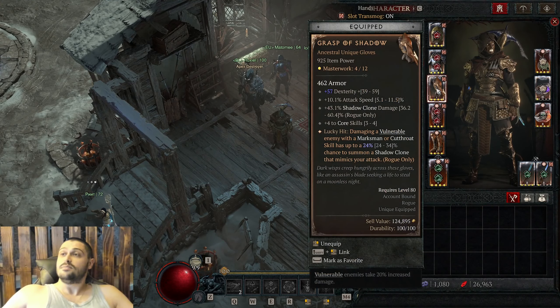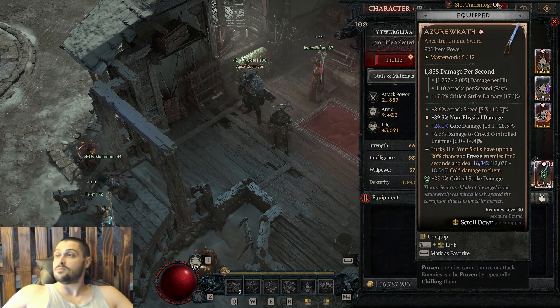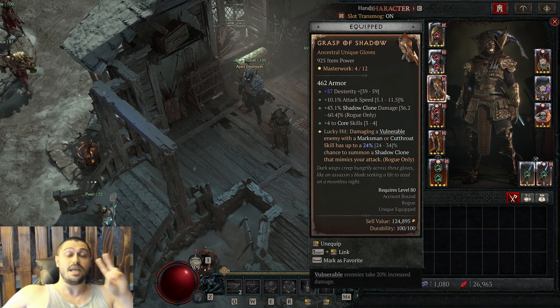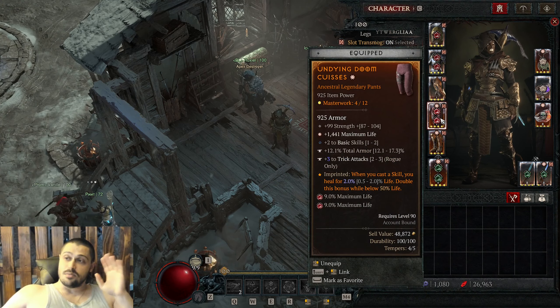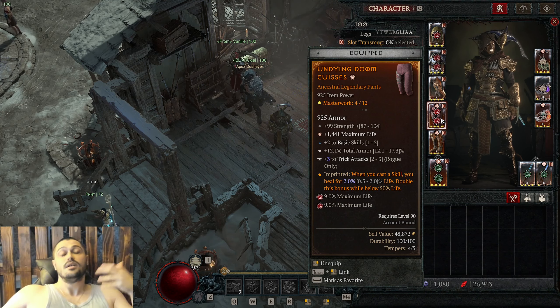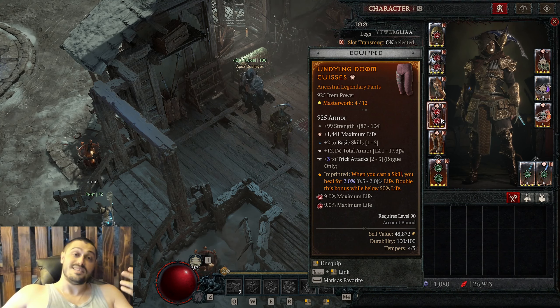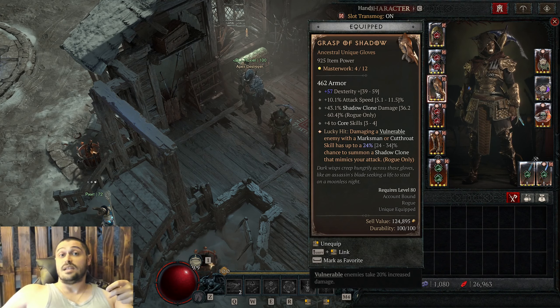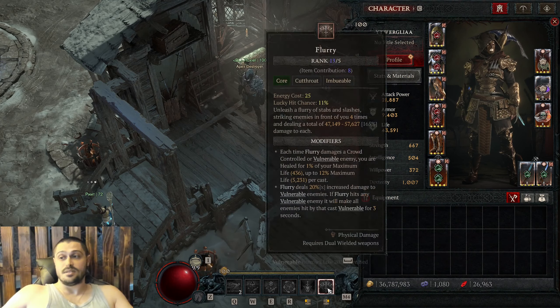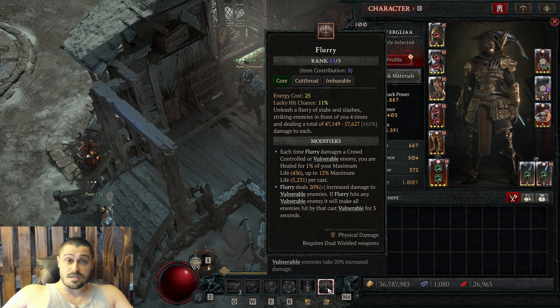Mandatory for leveling would be Grasp of the Shadow as well as Azur Vrat — those would be two mandatory uniques. And the most important thing by far would be the imprint for recovering life, or better to say, the Undying aspect. Judging by the gloves, you can already tell that our main damage output would be flurry.